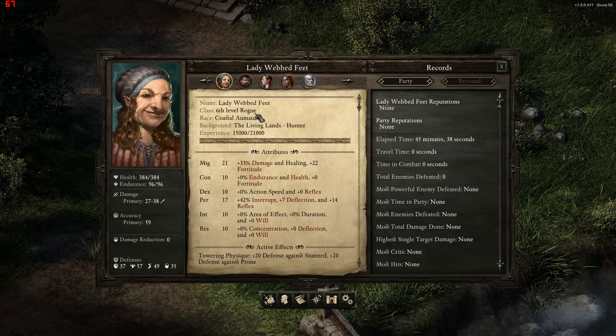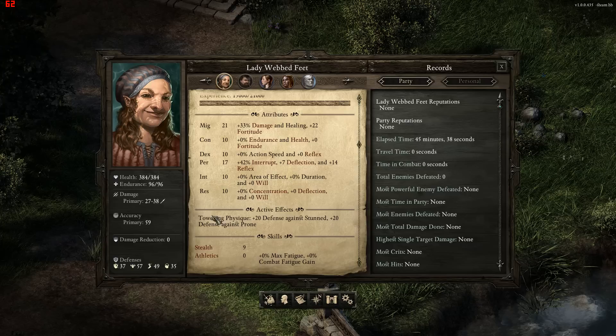I've got a Coastal Amawa. It doesn't really matter if you have Coastal or Island because their class ability makes no difference. In this one I've got 21 Might and 17 Perception. Obviously in the next version you probably want Dexterity instead of Perception.